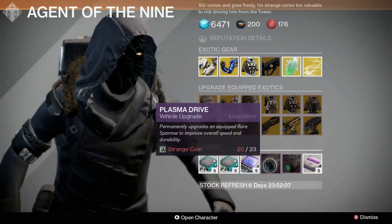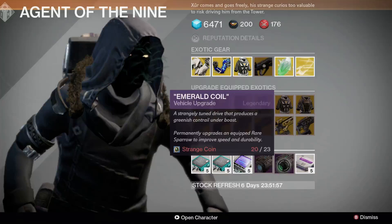To improve the overall speed and durability of your Sparrow, Plasma Drive and Emerald Coil are available, with the latter providing a greenish contrast under boost — 23 strange coins each.